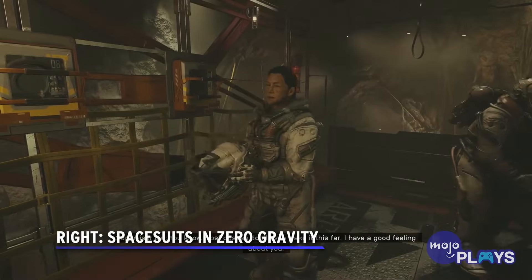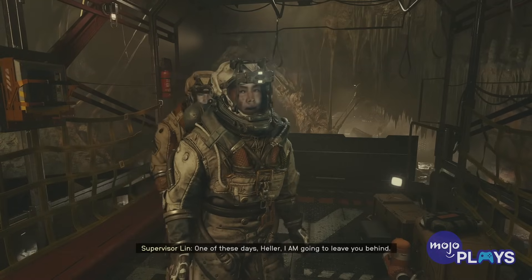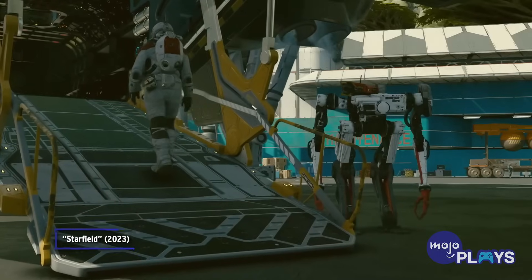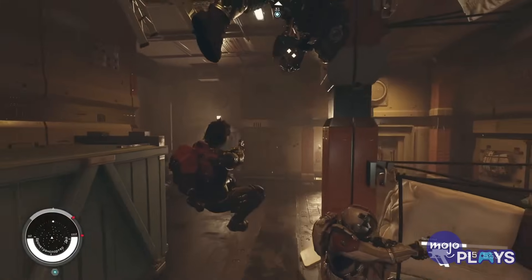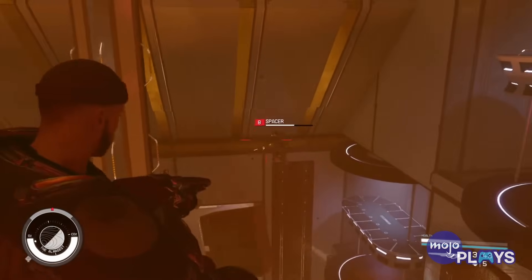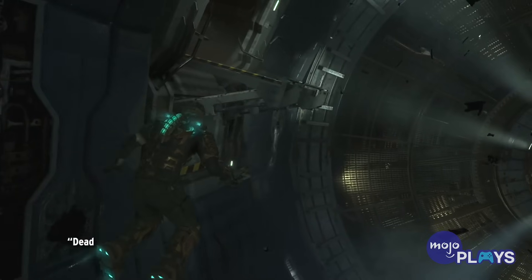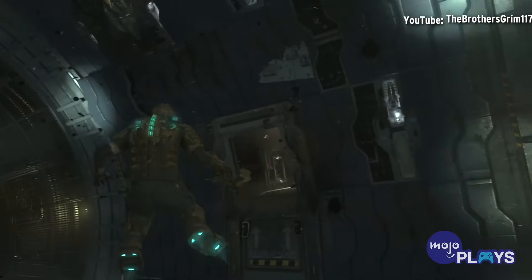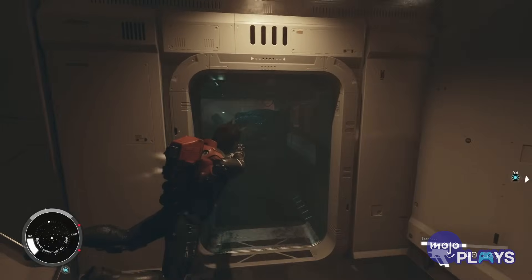Right: Space Suits in Zero Gravity. Moving around in zero gravity is tricky, and existing space suits are very bulky. Starfield's space suits aren't quite as unwieldy as in real life, but they do have a key feature that aids mobility in microgravity: compressed air. While floating around in space, you'll see little blasts of air released from your suit, which help propel you in the desired direction. Starfield isn't the first game to utilize this — it was also part of the space suit design in Dead Space 2 and the recent Dead Space remake. This is something often overlooked but crucial to zero-G environments, and it was great to see it incorporated into Starfield.